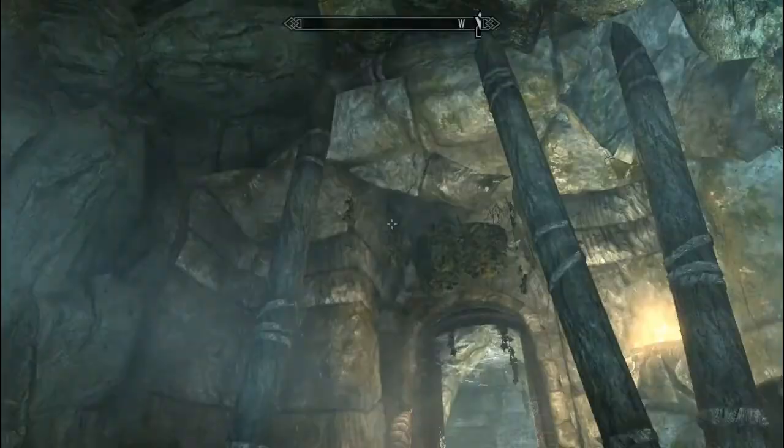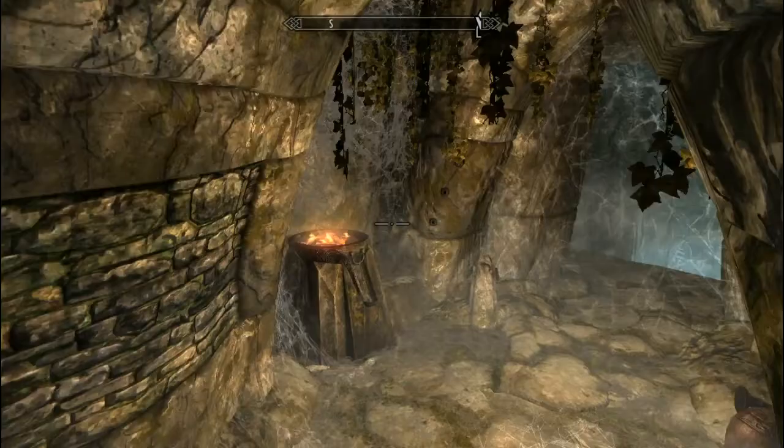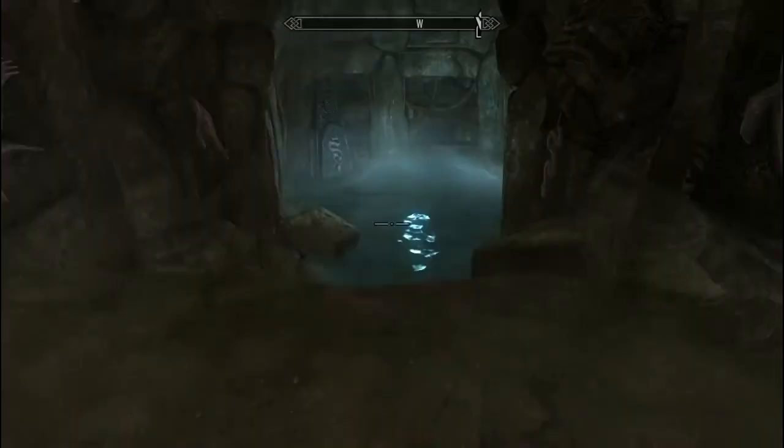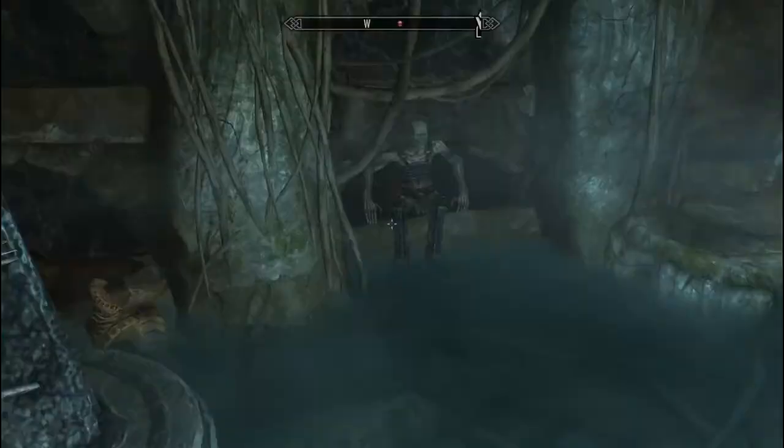Alright, so now we'll continue along. You want to jump over this trap here where you're going to get a bunch of arrows to the face, which is never fun. Head down and you're going to come across your first puzzle here. A bunch of Draugr are going to get summoned here as well, but the order that goes in is bird, fish, snake, fish. So remember that.